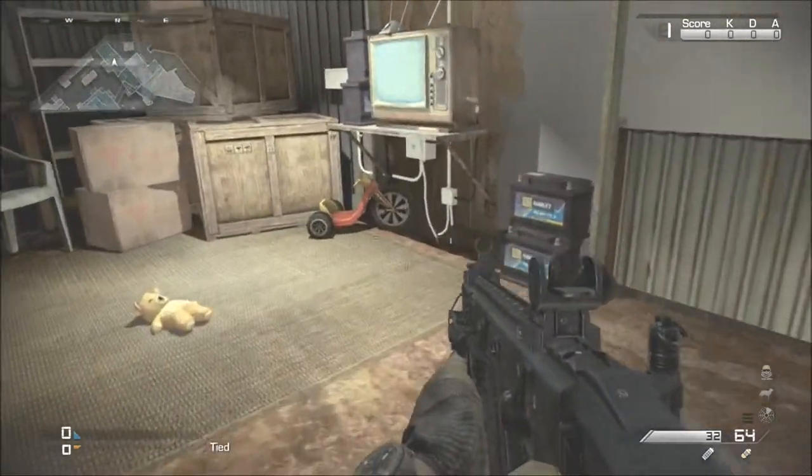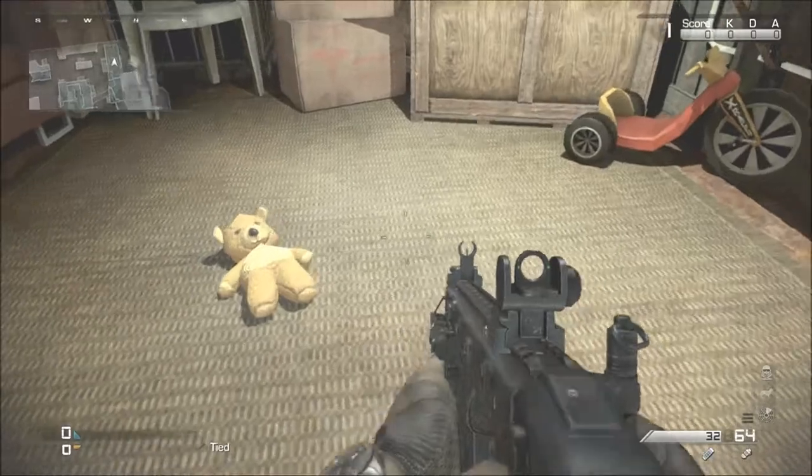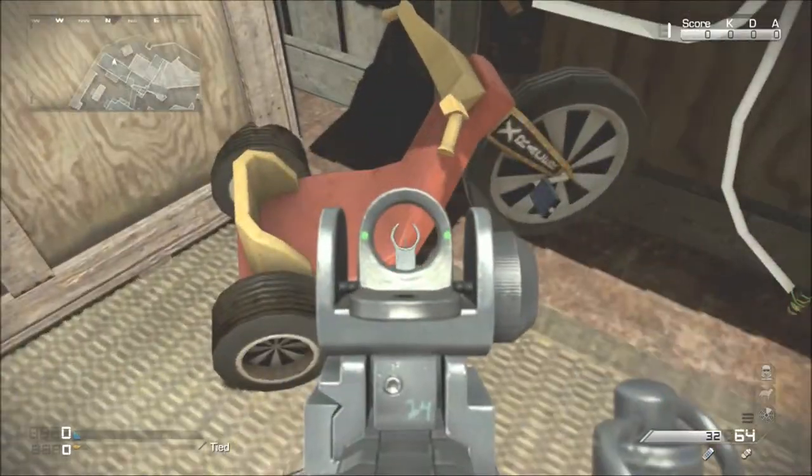So I'll just show you in the map whereabouts it is. You just come into this little room here and you'll see a trike similar to Stewie's and a teddy bear, obviously representing Rupert.